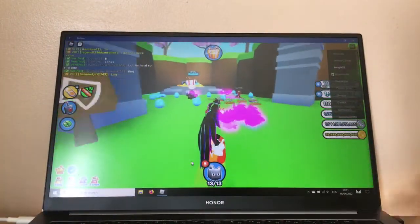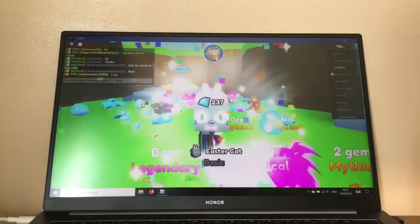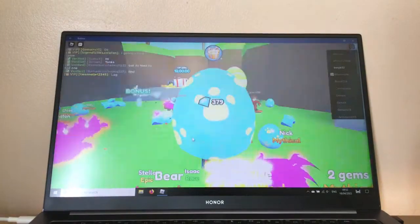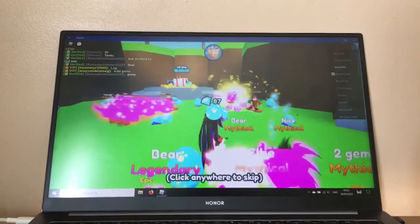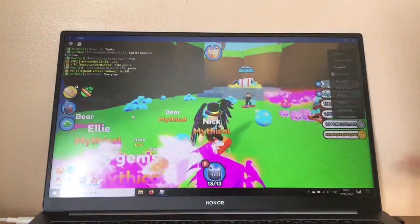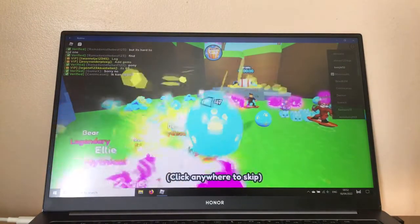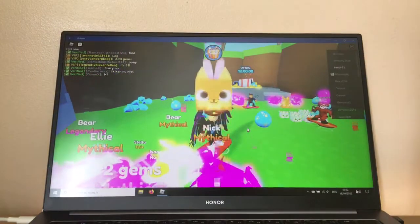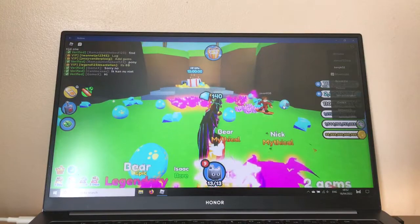Oh my god, look at a bunch of eggs here! Okay, we have a bunch of eggs here. Oh my god, there's a green egg! Someone just got it. So green, turquoise, pink and gold — the gold one is a really rare one and you get an Easter Bunny legendary from that, I think.